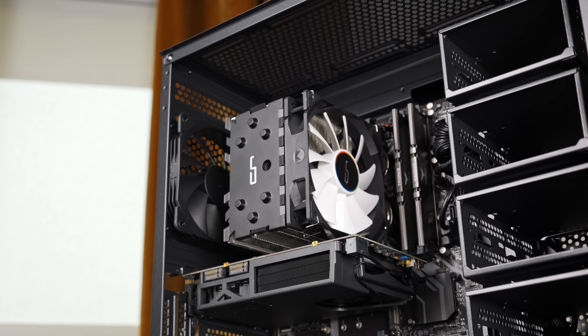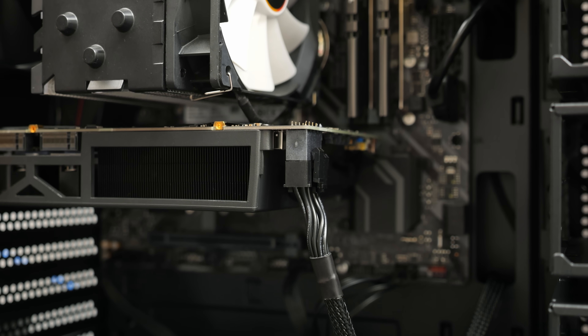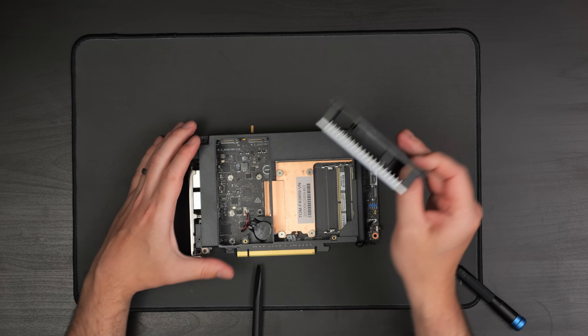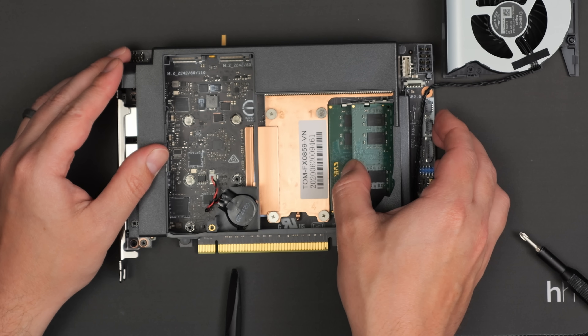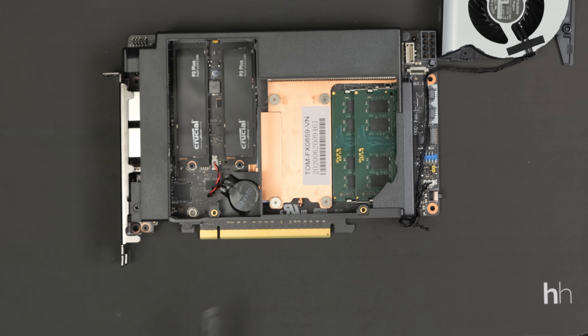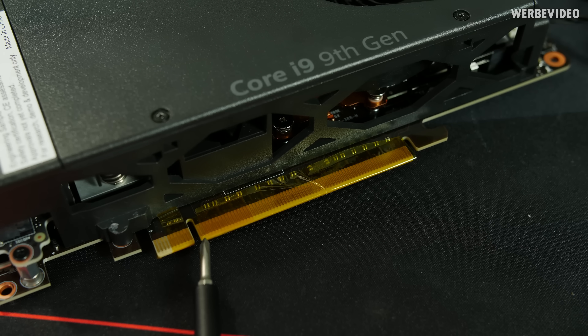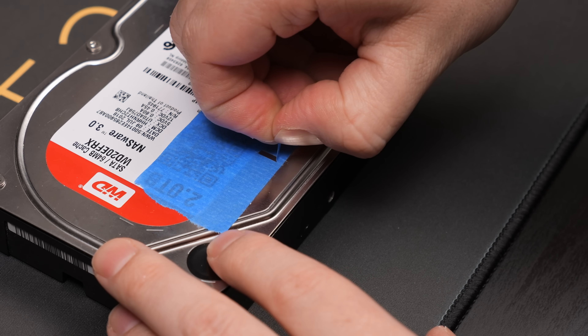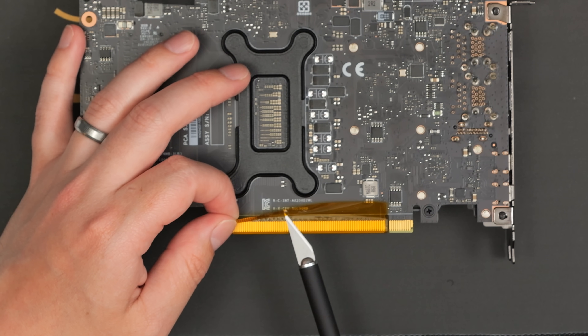I'm not going to talk about the specs of this system because they really don't matter — really all you need is a power supply with a spare EPS 12V connector. This came as a barebones kit so there's no RAM or SSD, so I obviously wanted to add those before checking it inside the host system. I dropped in two 8GB sticks of DDR4 as well as two 1TB NVMe SSDs. If I were to just plug this in as is, these exposed PCIe pins would start to mess with the PCIe lanes on the host system, so it's a good idea to tape over some of these connectors. Fortunately, Derbauer covered this in his video and did all the hard work on deciding which pins to tape off, so I'll make sure to link that down in the description.